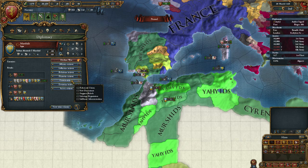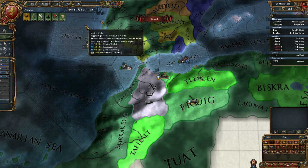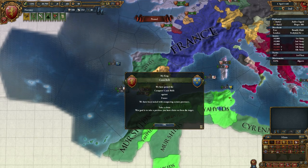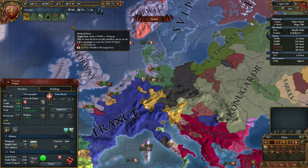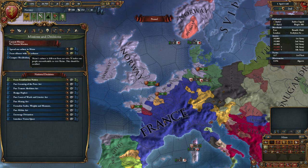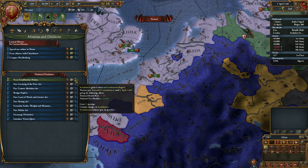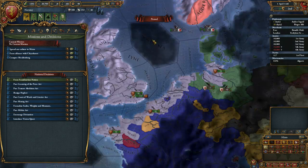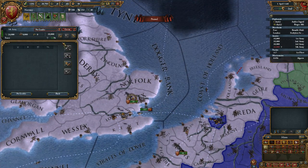Let's sell Fez to the Murshids. We have gained a conquest Casus Belli against France. Looking at missions — I can actually form Scandinavia, but I'm not going to do that. If I wanted to form Scandinavia I would have done it already in Crusader Kings, so it was on purpose that I didn't, and I'm not going to start doing it now all of a sudden.